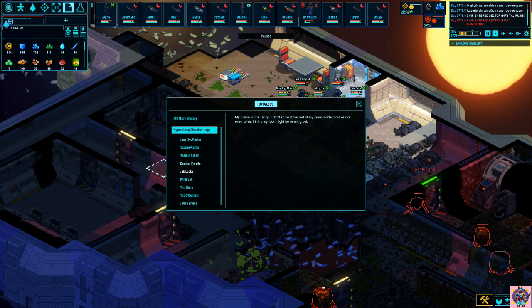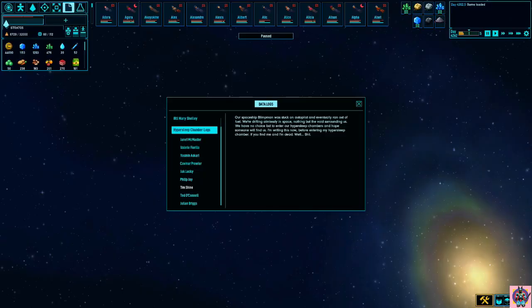The next entry belongs to Jack Lucky: "My name is Jack Lucky. I don't know if the rest of my crew made it out, or are even alive. I think my luck might be running out. Anyways, next entry. Phil J. has a curious tattoo on his posture. Our spaceship's autopilot got stuck and eventually ran out of fuel. We're drifting aimlessly in space — nothing but the void surrounding us. We have no choice but to enter the hypersleep chambers. I hope someone will find us. I'm writing this now before entering my hypersleep chamber. If you find me, I'm dead. Well, shit."